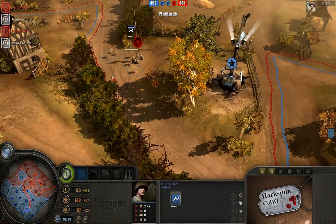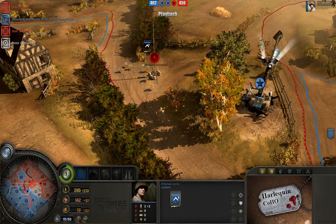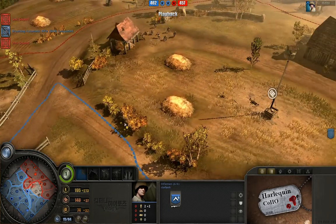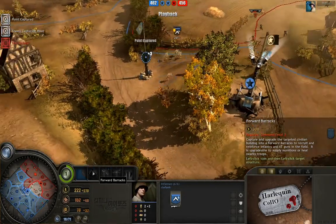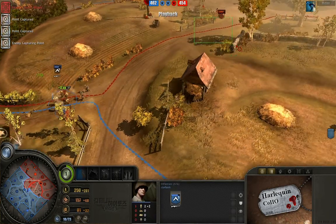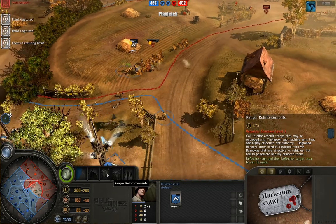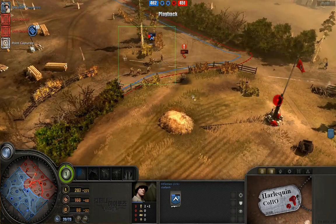Here comes our first camouflage. For anyone who's new: infantry commanders, as you would suspect, focus mainly on infantry. He has a camouflage ability which can camouflage a unit, and as you level it they gain attack bonuses when they leave camouflage. Forward barracks can turn any building into a forward barracks with healing. Rangers have anti-vehicle and anti-infantry guns — a very versatile unit. Infantry attrition, which we'll get to shortly. And artillery strike — a huge artillery attack.